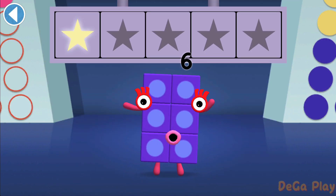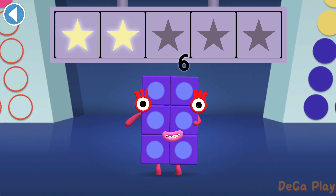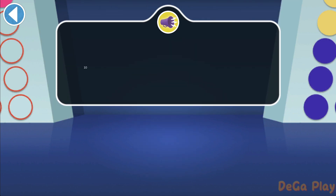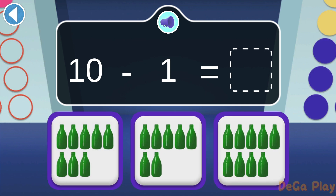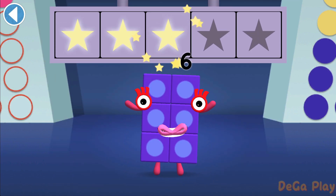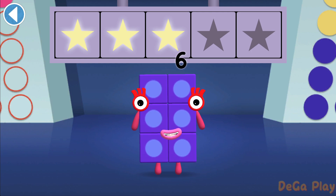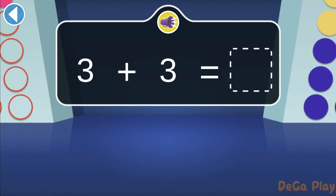Woohoo! You won 2 super shiny stars! Ten green bottles hanging on the wall! But if one falls off, how many are left? Hooray! You won 3 super shiny stars! Double 3 is... how many altogether?